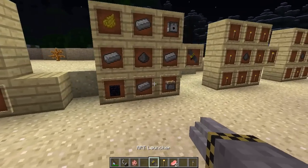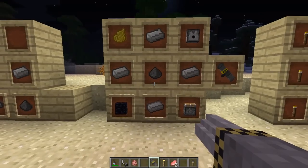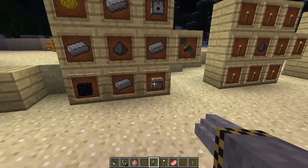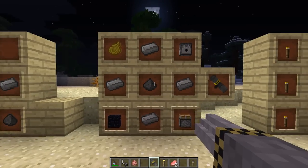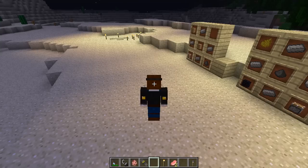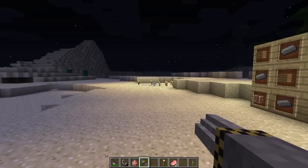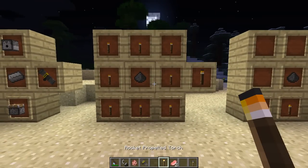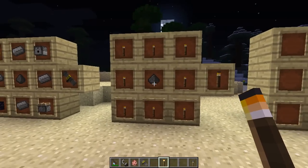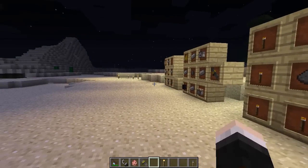Next we're going to make the RPT Launcher, the high-grade torch launcher. You need a dispenser, four iron, a piece of gunpowder, one obsidian, one piston, and a piece of yellow dye for the tape around the edge. While you're holding it, it looks damn awesome. For ammo, you need Rocket Propelled Torches: eight torches wrapped around a piece of gunpowder to craft them.